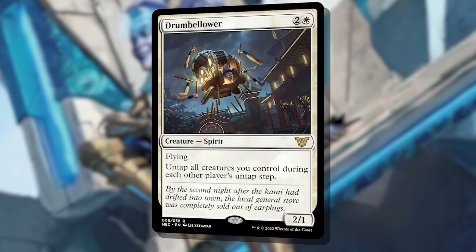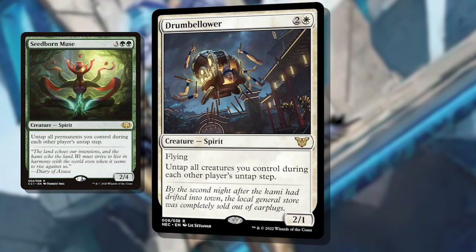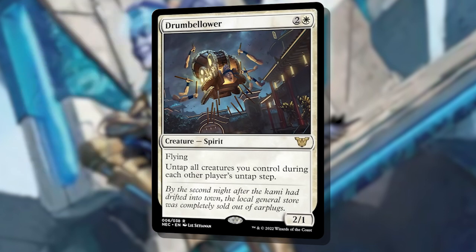There are 20 brand new cards in this deck as well, but let's cover what I feel are the best. The first is Drumbellower — a 2-1 Flying Spirit for 3 mana. This is a mini Seedborn Muse, untapping all creatures you control on each player's untap step. If you've ever played with a Seedborn Muse, you know this is a very strong effect and what is going to be a staple in white moving forward. If you've got any kind of tapping synergy or just want your creatures to have pseudo-vigilance, Drumbellower is a must-have.